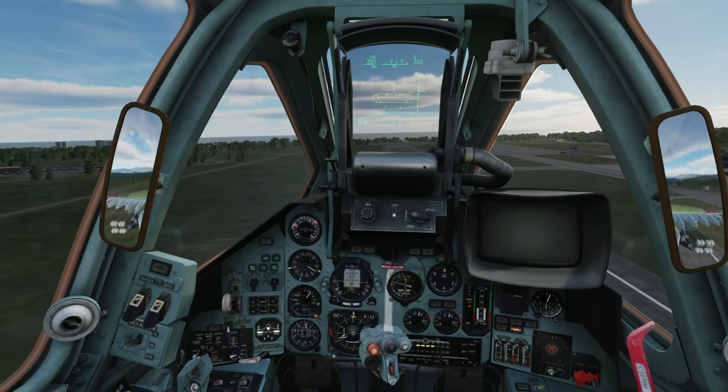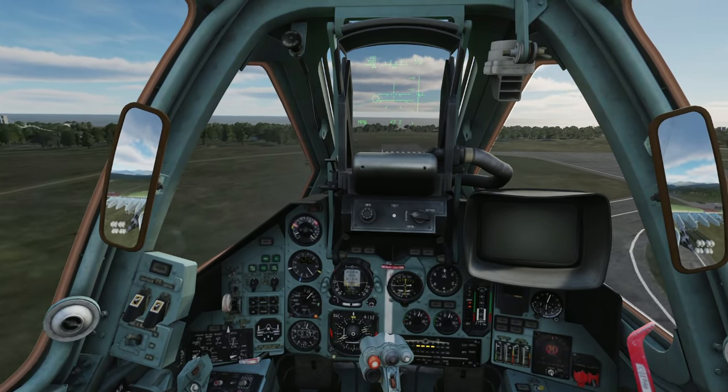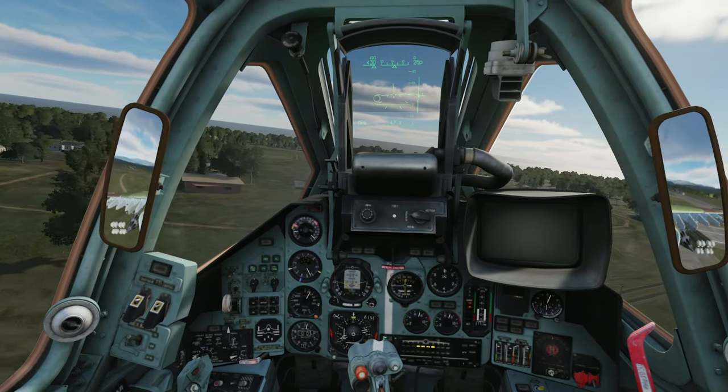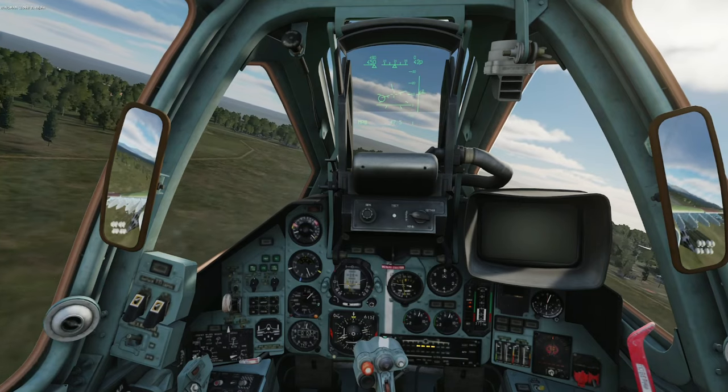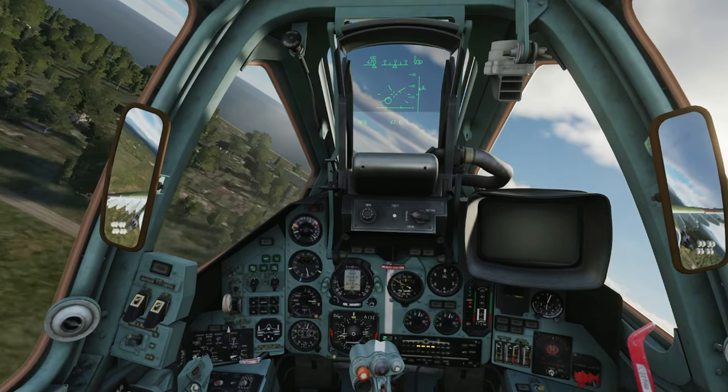Press G to raise the gear, and press F to raise the flaps — one notch at 300, and a second notch at 330. And now we'll proceed to waypoint one.